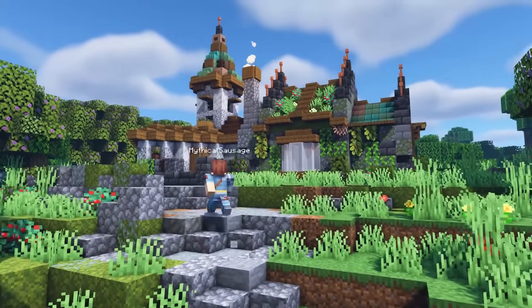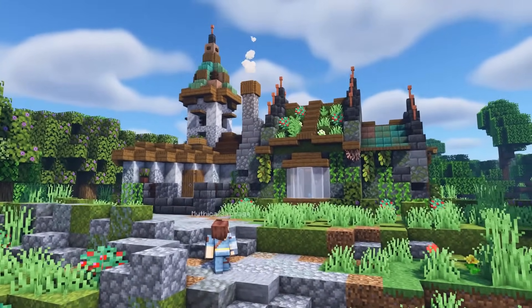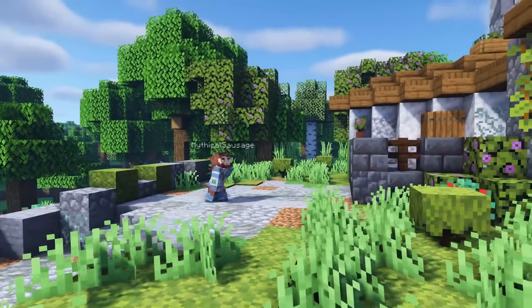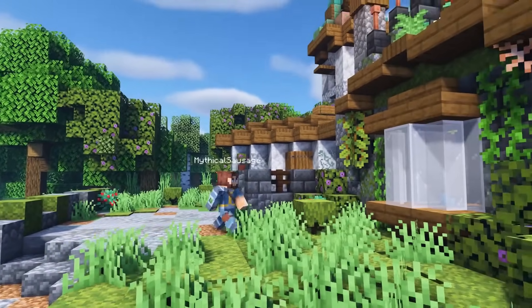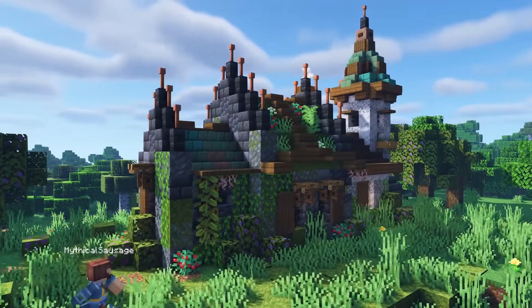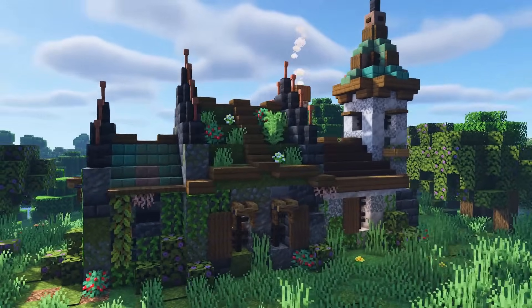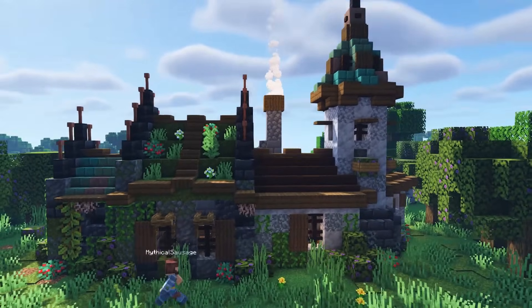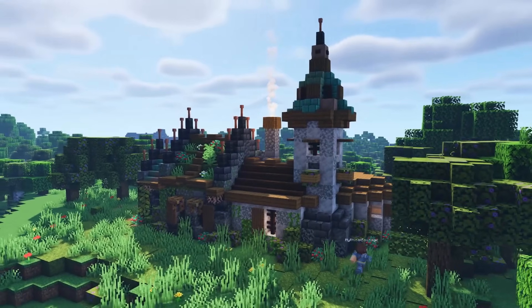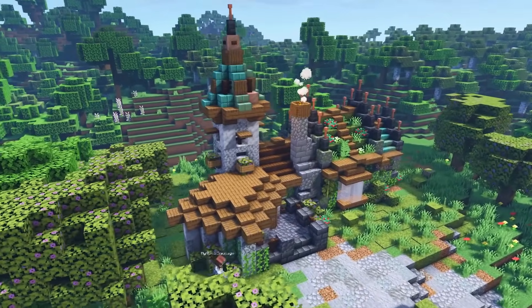Hello everybody and welcome back to another Minecraft video, this is Mythical Sausage. We're back again doing another tutorial and today we're going to be doing this awesome Minecraft 1.17 starter house. Yes, it does have copper, calcite, end rods and all that stuff — trust me, it's a starter, it's tiny, but let's build this thing right now.